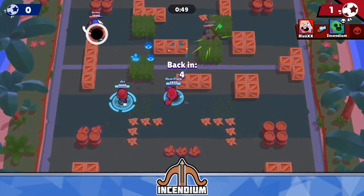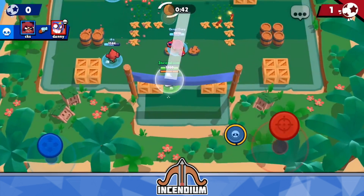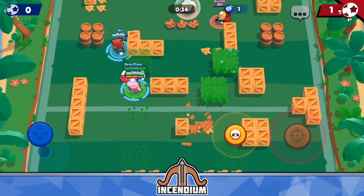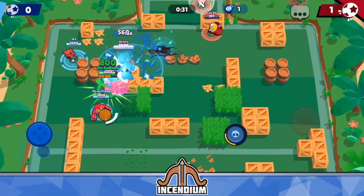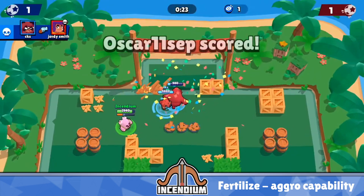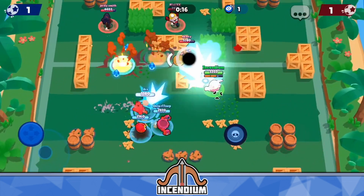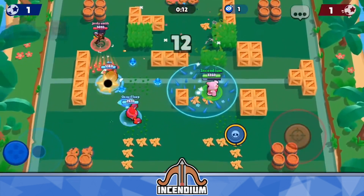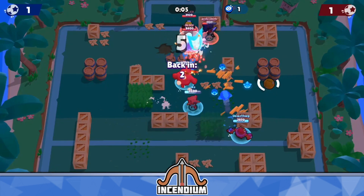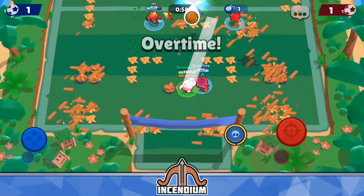To wrap it up: Curveball makes long-range chipping extremely consistent if the opponent doesn't know how to dodge it, and still a bit more consistent even if they do. But the majority of people don't know what they're doing, so overall it makes your chip damage a lot more consistent. The downside is you can't hit around the right side of walls, and it's somewhat unpredictable even for you — you have to get good at predicting where the spikes go. Fertilize lets you play a lot more aggressively and get more kills in 1v1 situations, and it has no real downside.